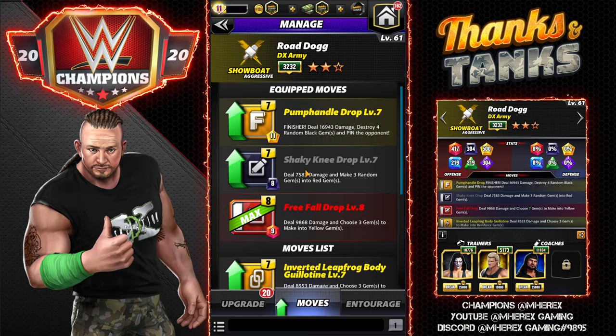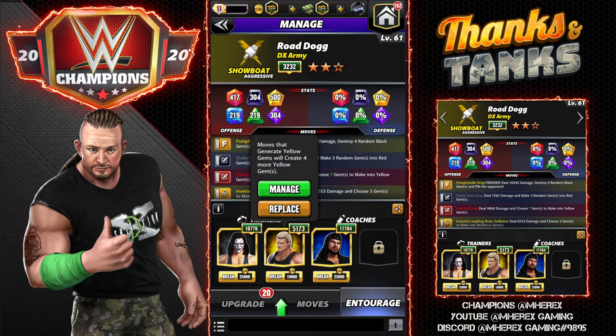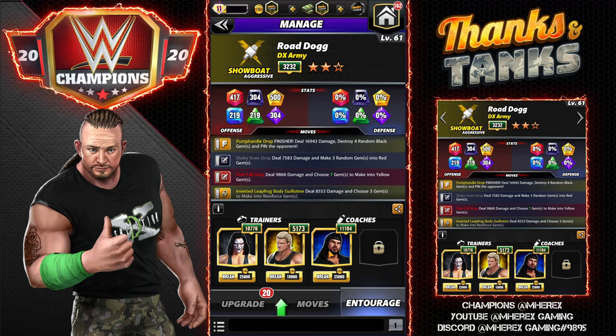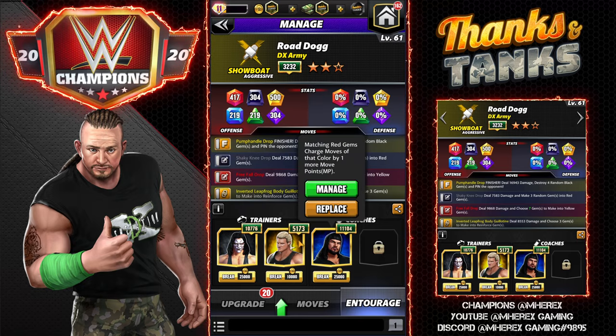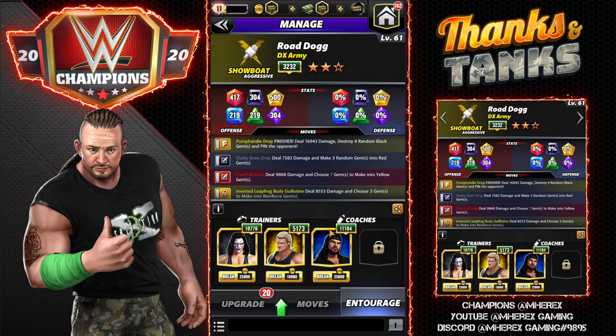All of his gem generation is plus two for the month, so he'll actually be making five into red and choosing five instead of three. For the entourage we're going with Dolph Ziggler, so we're choosing seven, which with the bonus is nine. Staying to get started faster with that red MP — expert coaching so the reds charge faster if we need it.